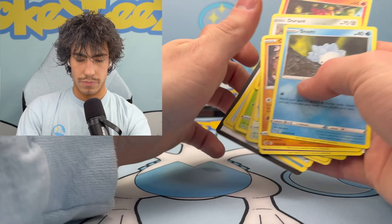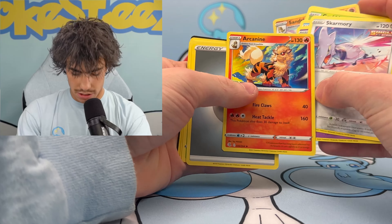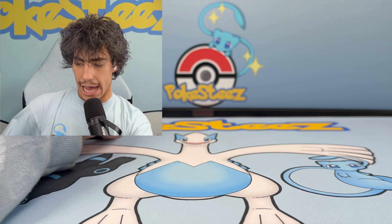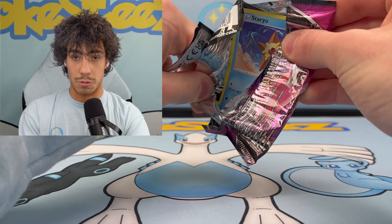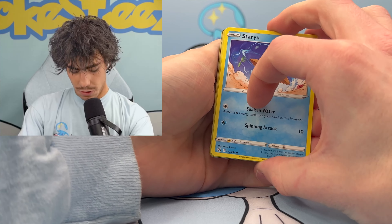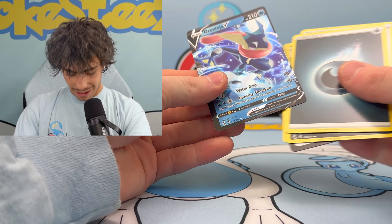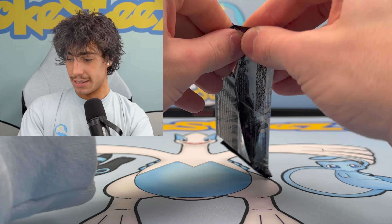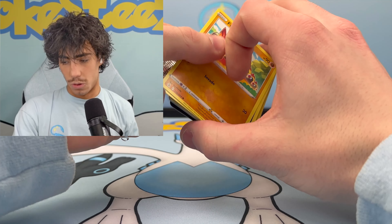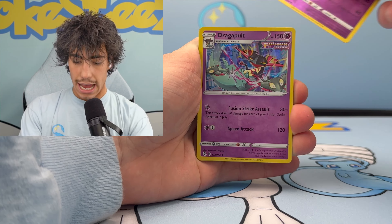When are we getting that Snom alt though? Snom VMAX alternate art — that would be sick. Snom taking on Charizard on his right, Blastoise on his left, a sword behind him — he's cornered. That would be sick. New idea, Pokemon, if you see this, that would be something I know the crowds would go nuts for. If you don't go nuts when you pull the Snom alt, like who even are you? Seawaddle — we got Glossifer and Greninja V with the same miscut.